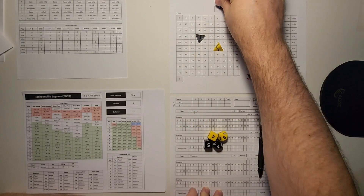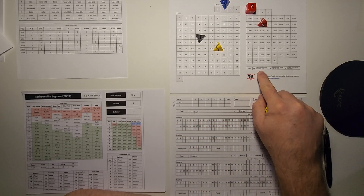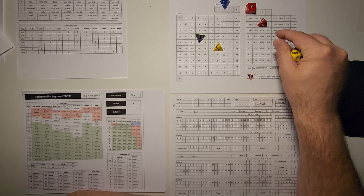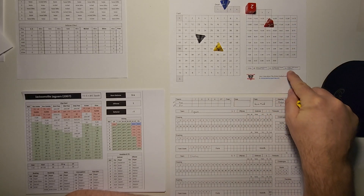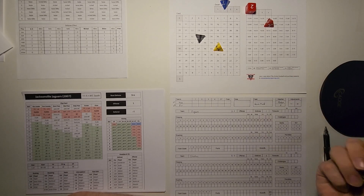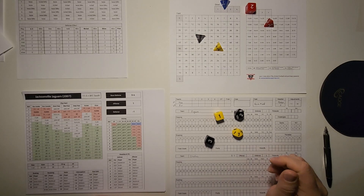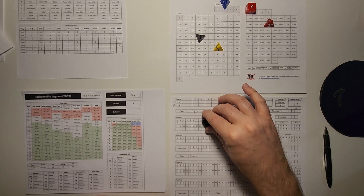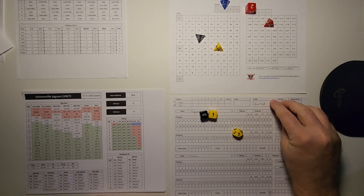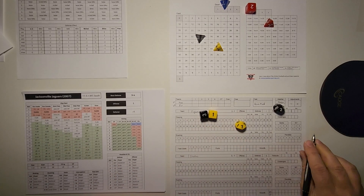Second down and three for the Jags. They run another short pass against a base defense — another minus one, so minus two total. The roll comes up 7 on a short pass, which is incomplete — bringing up third down and short with only 15 seconds off the clock. On third and short from their own 43, Jacksonville throws a deep ball against a nickel defense for a minus two — minus three total. The result is a quarterback hurry, and that's an incompletion.